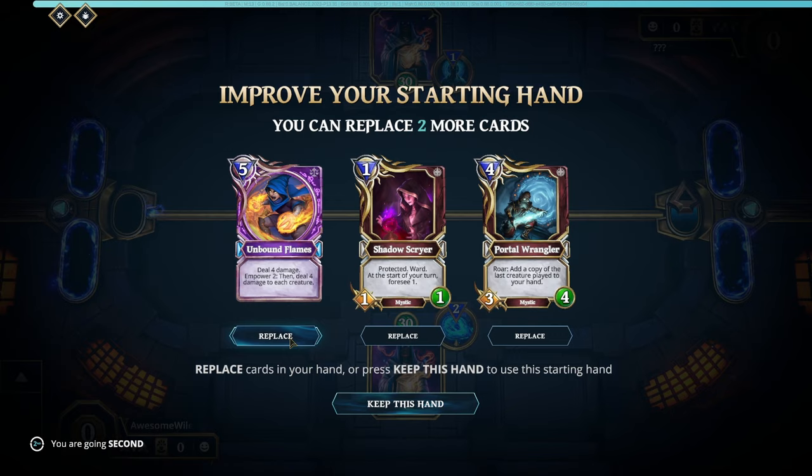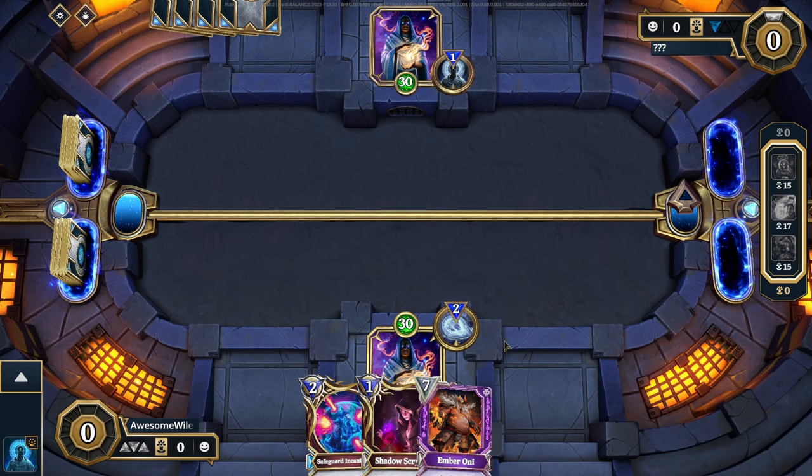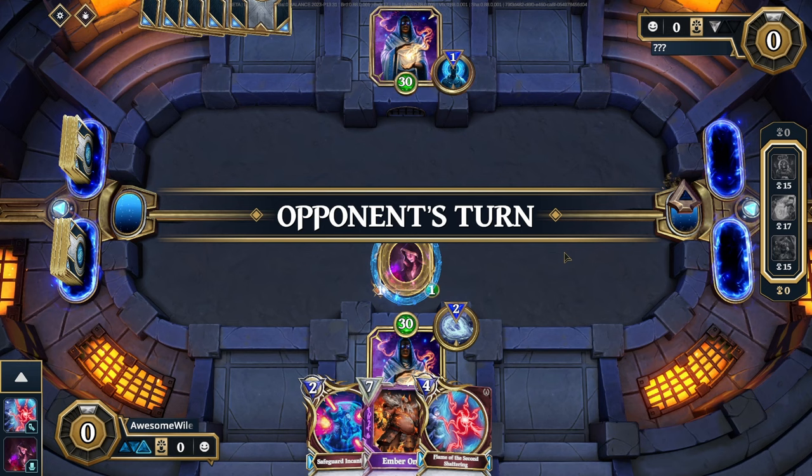I already have on my channel a video playing against this weird infinite magic loop combo deck, whatever you want to call it. At first I thought it was a bug, I thought it was some glitch, but some kind people from the comments basically convinced me that the animation and mechanics of Guts Unchained work this way.